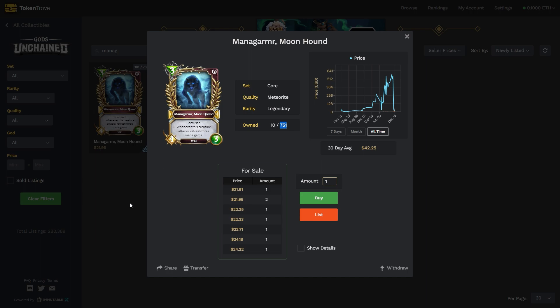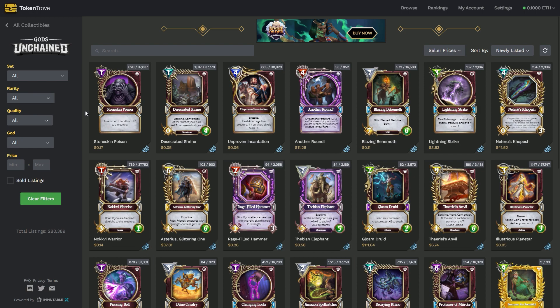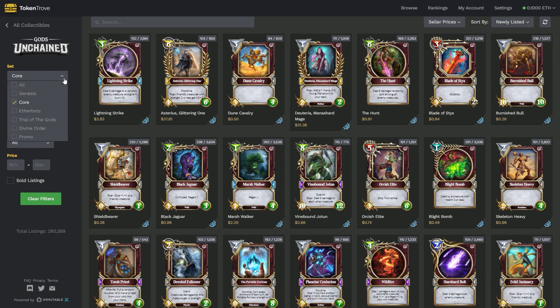Really knowing the game and understanding why cards are good or where they're not good can really help you understand which cards to potentially buy into — because they might get buffed later, or just because they're good solid cards that will eventually increase over time as scarcity increases and the player base increases. That said, core cards are very abundant. Players are constantly getting these and minting these, so core cards are maybe not the best cards to flip.